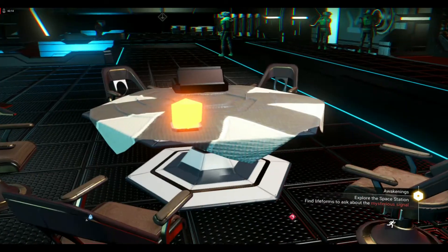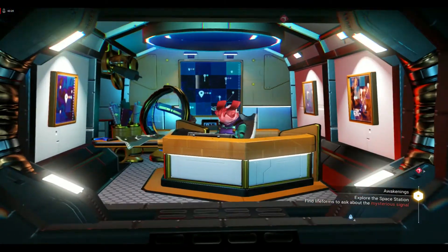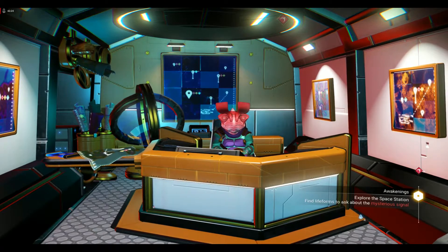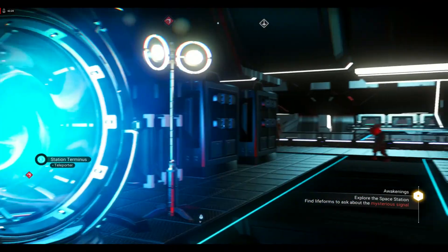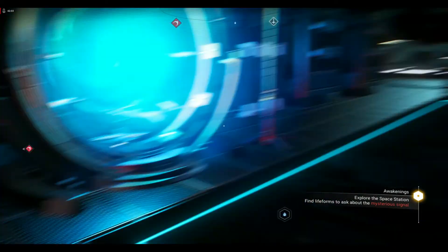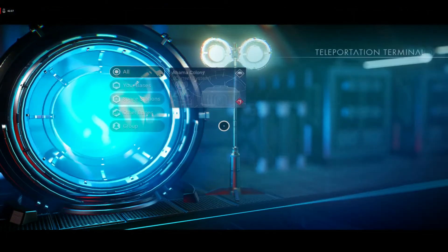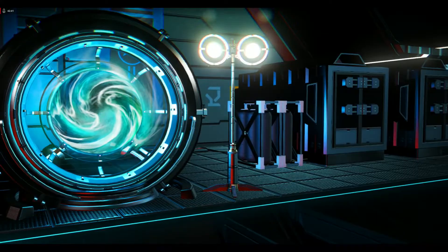If you're still looking for more charts, come up to one of these NPCs if you haven't already. Pick those up, get some navigational data, and come to the specific Gek, Korvax, or Vy'keen cartographer — whoever's there. Take some maps from them, as that's what we'll be doing in the next episode to expand your multi-tool slots. Let's go ahead and jump back, since this is the only place we can go to and from until we start exploring the galaxy a bit more.